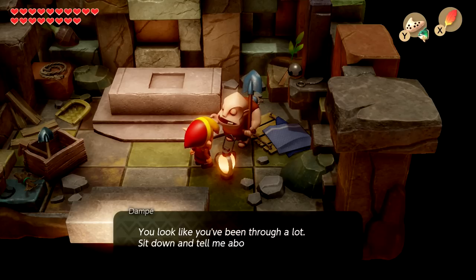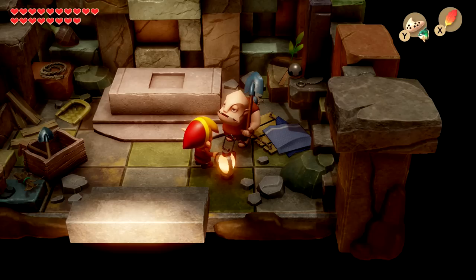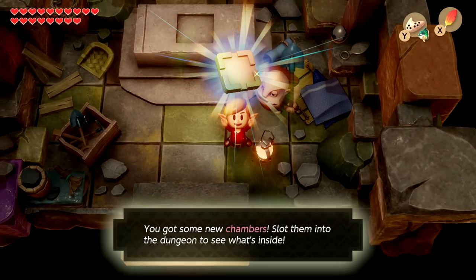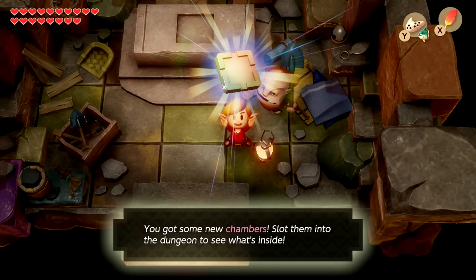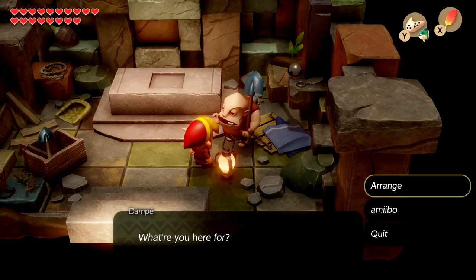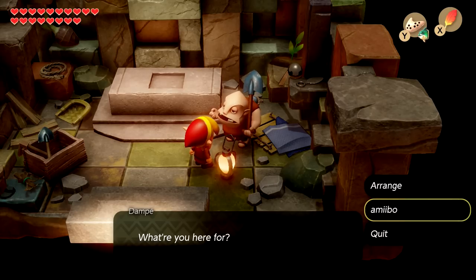Dampé tells us to sit down and tell him about our adventures. We've done every dungeon in the game so far — everything but actually complete it. He notices we got some new chambers and says to slap them into the dungeon to see what's inside. He then asks what we're here for: arranging, amiibo, or quit. We don't have any amiibo right now, but maybe later in today's episode we can get those out.